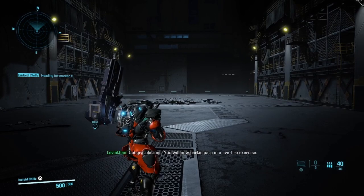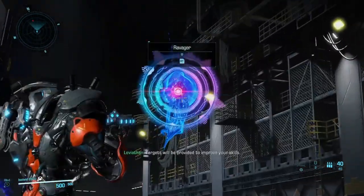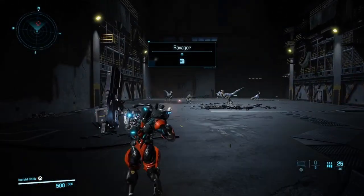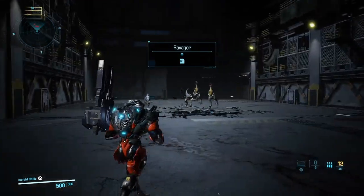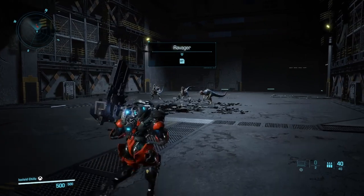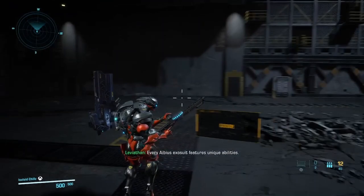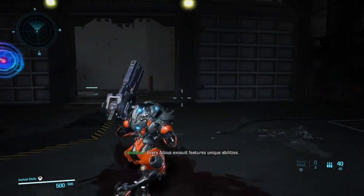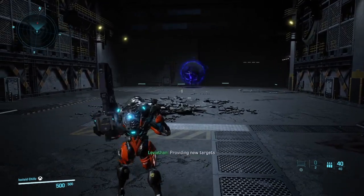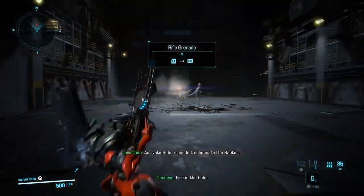You will now participate in a live-fire exercise. Use the Deadeye model. Targets will be provided to improve your skills. Hope you like dinosaurs. Every IBS Exosuit features unique abilities. The Deadeye model features a ranged explosive called the Rifle Grenade. Providing new targets. Activate Rifle Grenade to eliminate the Raptors. Fire in the hole!